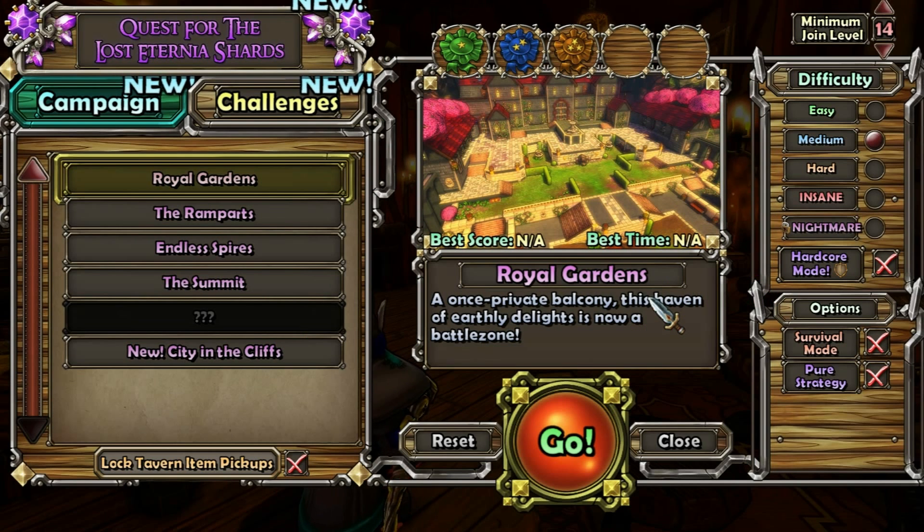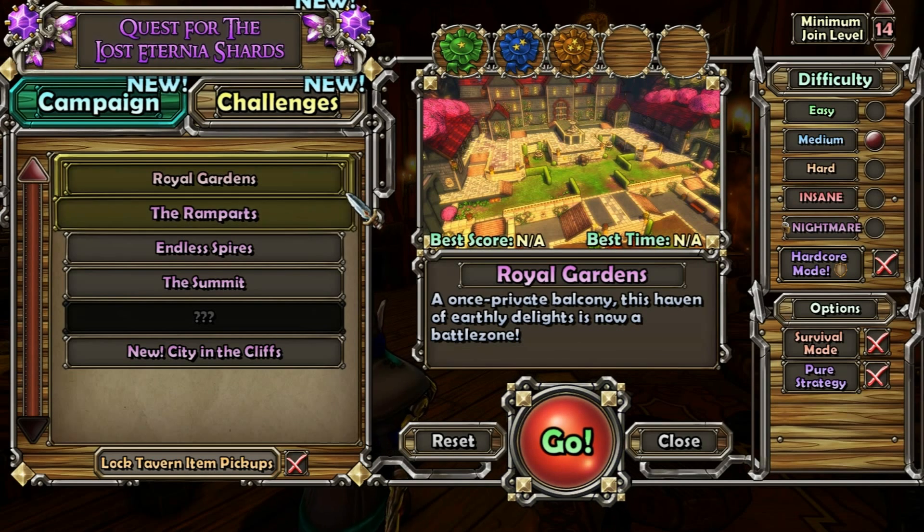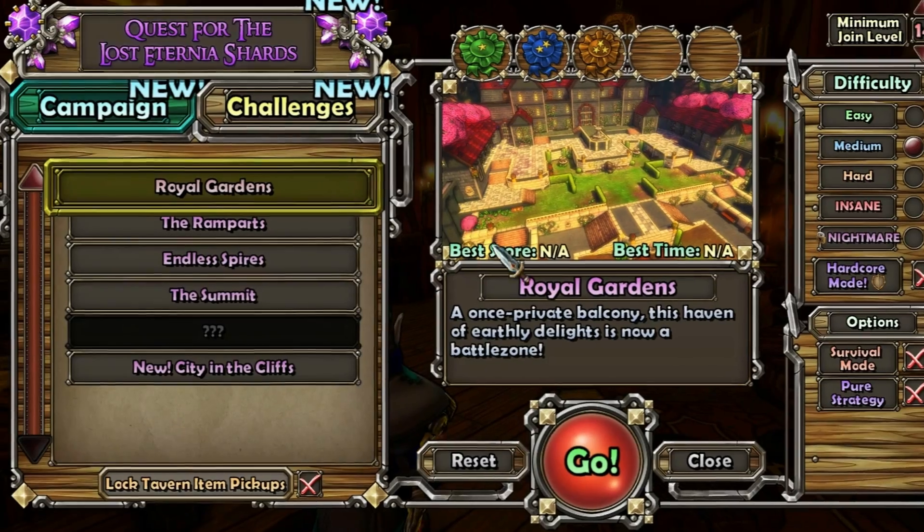What's up everyone? This is A-Tron and welcome back to episode 9 of Let's Play Dungeon Defenders Apprentice Medium playthrough. In this episode I'm going to be doing the Royal Gardens mission, so let's go ahead and get started here.